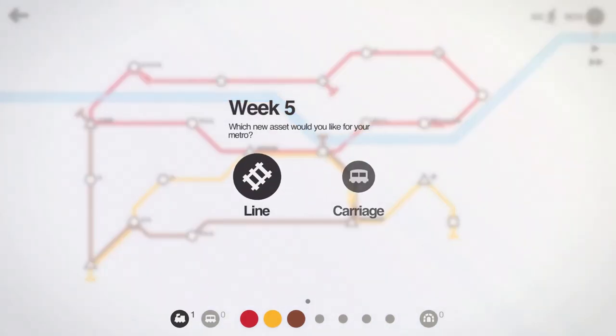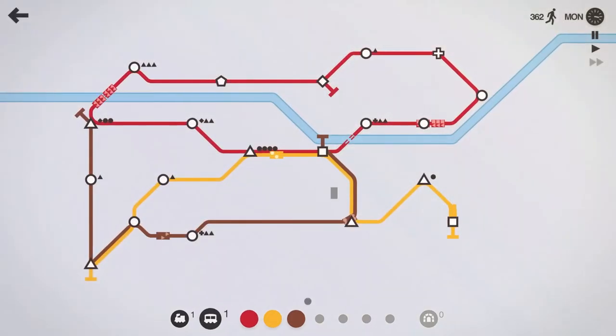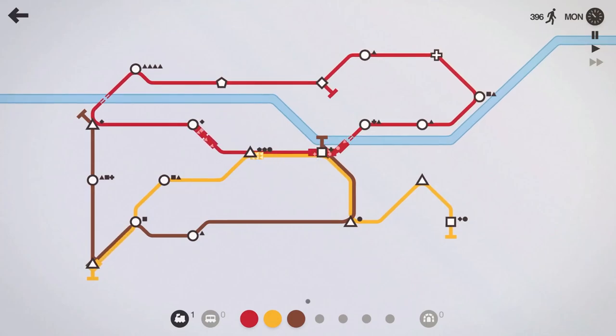Let's do a locomotive and carriage — and can I make it a three? We can! We're going to make a three-train carriage. I don't think we've ever done that here. So now we have a massive red line train with three carriages on it, which should be able to carry eighteen different passengers.